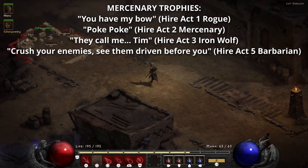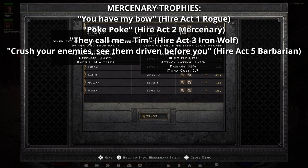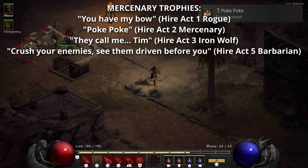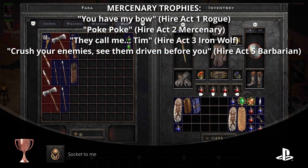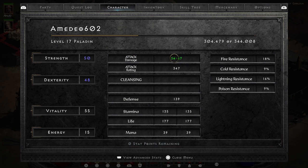While you're completing the game, there are also four different trophies for the different mercenaries you can hire in the different Acts. I'd recommend going through each Act and hiring these mercenaries at the beginning of your playthrough just to get them out of the way. When you hire a Rogue Scout from Act 1, you earn the You Have My Bow trophy. In Act 2, when you hire a Desert Mercenary, you earn the Poke Poke trophy. In Act 3, when you hire an Iron Wolf, you get They Call Me Tim. And in Act 5, when you hire a Barbarian, you get the final mercenary trophy, Crush Your Enemies, See Them Driven Before You.